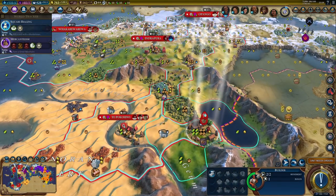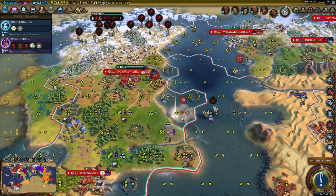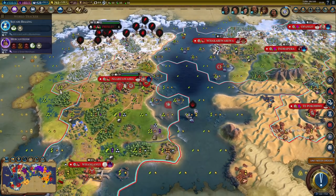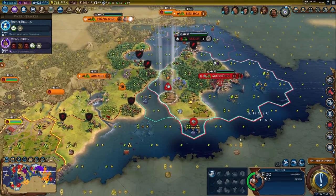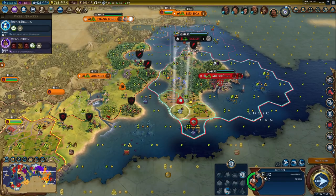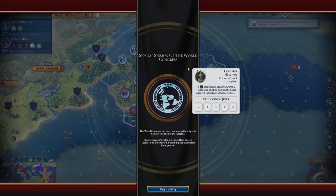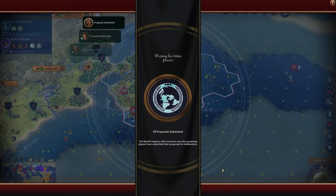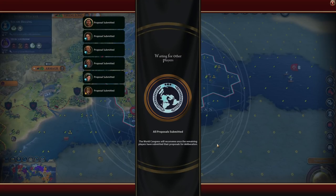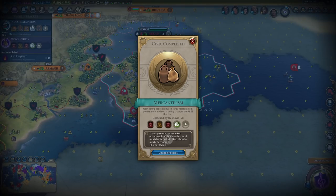One more build - let's get some production. I'll need that as well. One more fishery. One more turn, let's just play it safe. I don't want any surprises. 13 turns to get the Colossus - hopefully we'll get that. Aid request - sure, we can vote for that. We got square rigging and we got mercantilism.